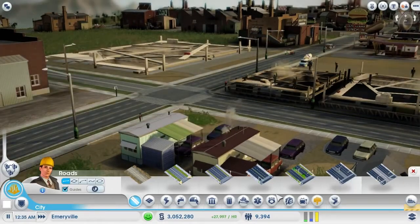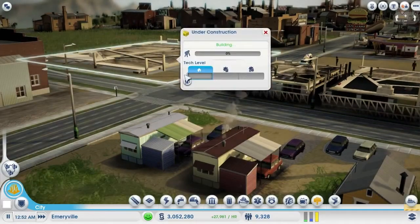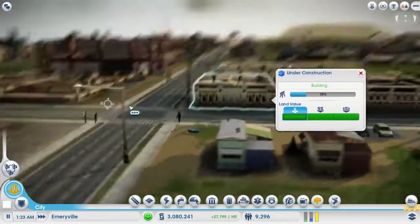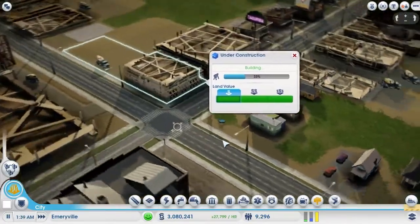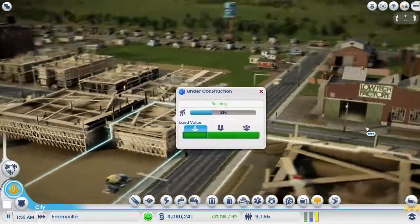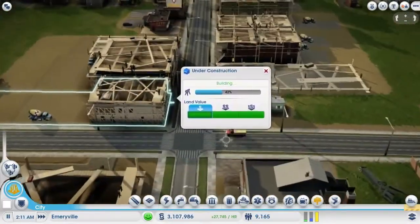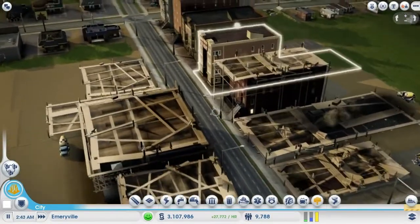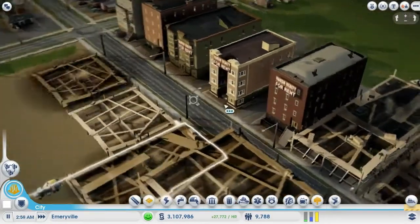Going up in density is fun, but it can also be a challenge. Higher density buildings hold more sims and give them more jobs, but they require more power and more water, they produce more garbage and sewage, and they're more sensitive to negative things like fire, crime, and health issues.